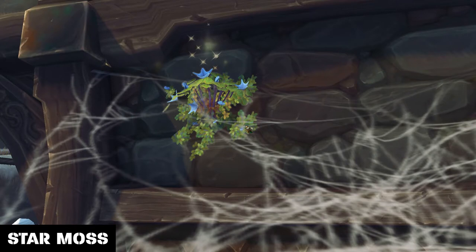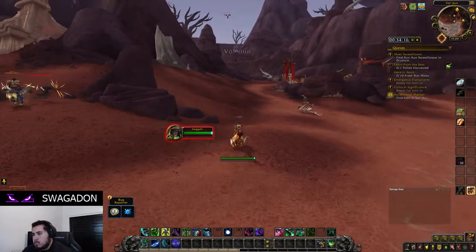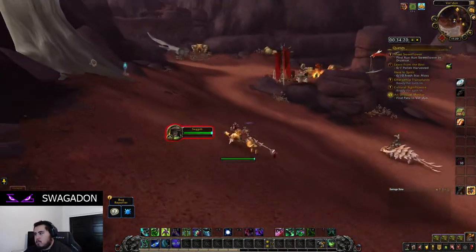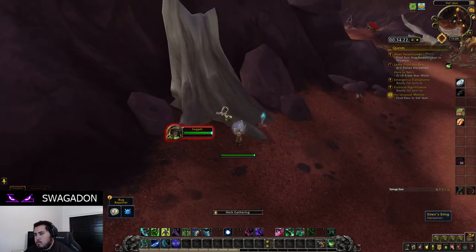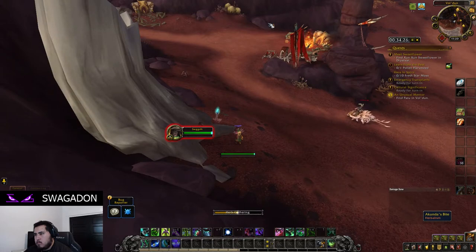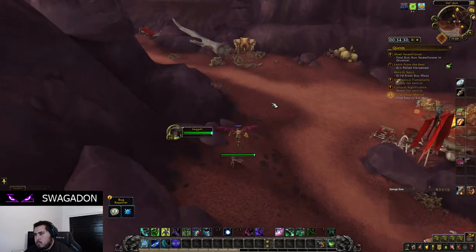Star Moss is the last of the commonly found herbs and only spawns on man-made structures such as buildings, ruins, bridges, etc. Like Siren's Pollen, Star Moss spawns up on walls, so you need to make sure you're looking up. Unfortunately, Star Moss has a nasty habit of spawning out of reach. You can try and get creative to reach it, but I've found a lot of the time it's just easier to keep moving.